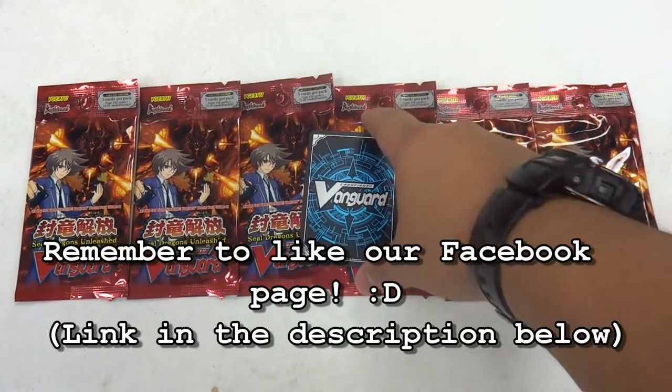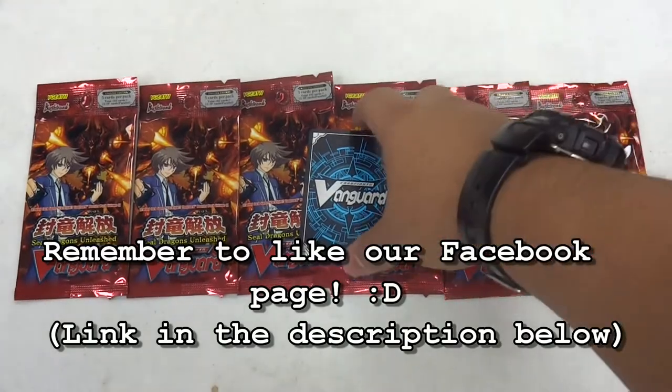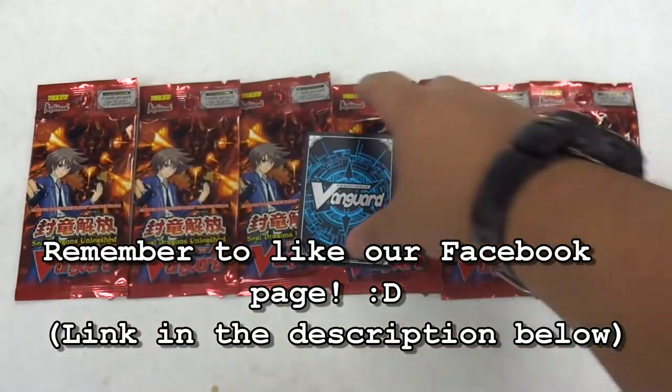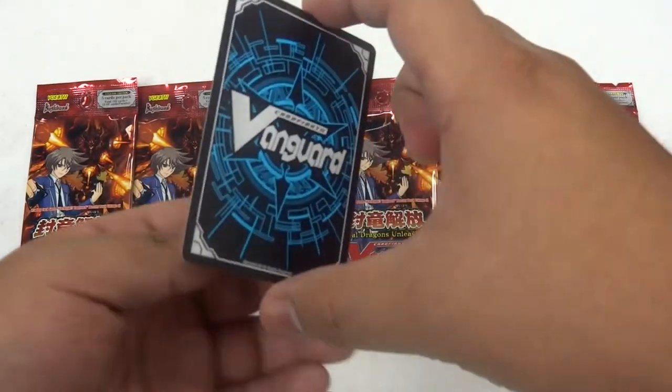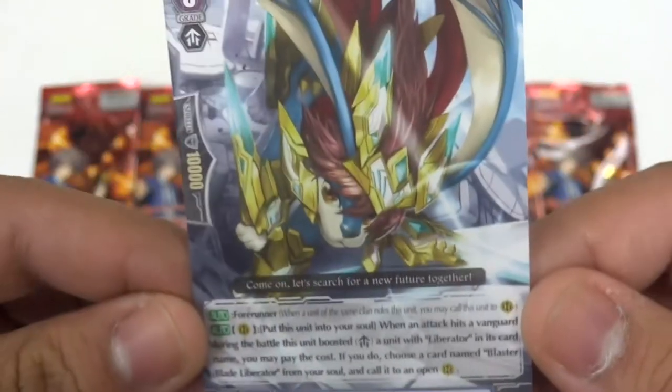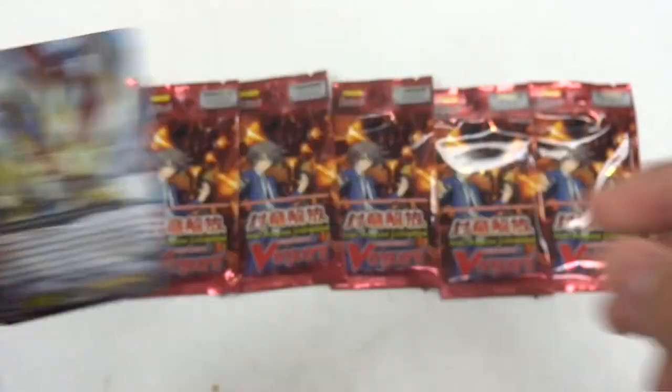So I'm here for the sneak peek for Vanguard, and it is for Sealed Dragons Unleashed, Set 11. So for the promo it is — BAM — Winkle Liberator. There's his effect. So a little cool sneak into Set 10, let's get going.